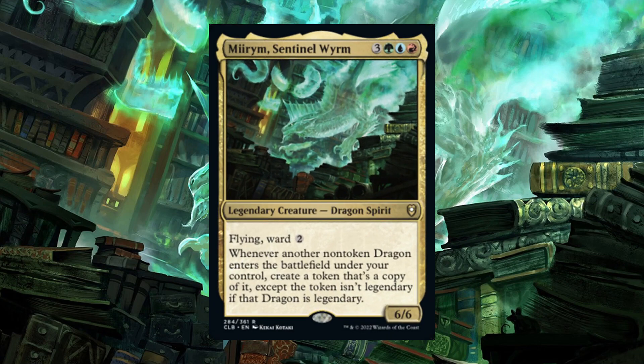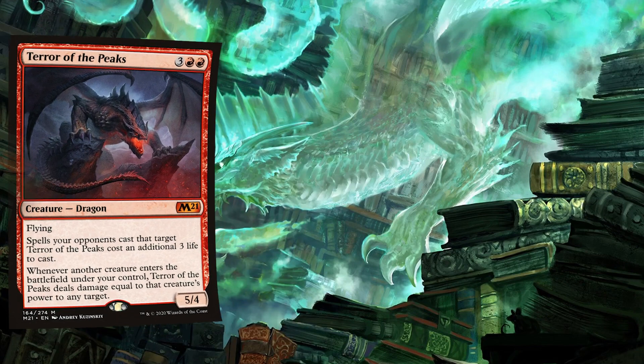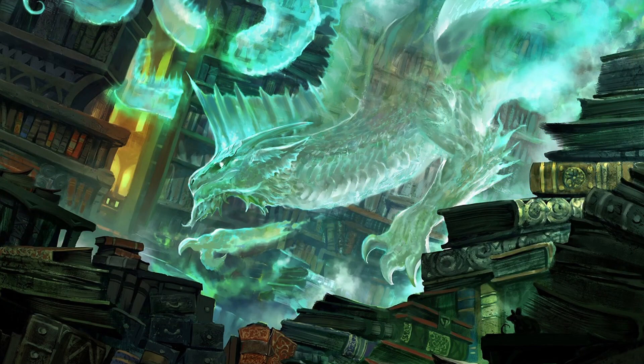Before you say, oh no, not another one of these videos — this is not exactly your stock standard Mirim Sentinel Worm Deck. I could sit here and tell you to jam powerful dragons like the Terror of the Peaks, the Ancient Copper Dragon, and Gold Spandragon, and you'd likely say, no shit, I could have figured that out for myself. Instead, we're going to be looking at some older dragons and other cards that would go really well with Mirim, some you might not even know exist.